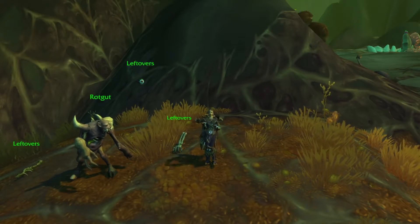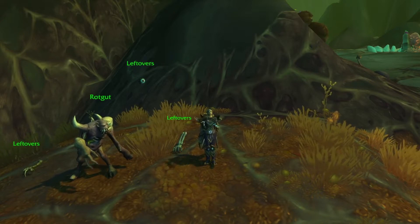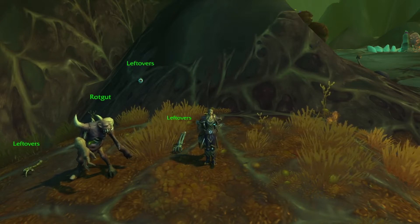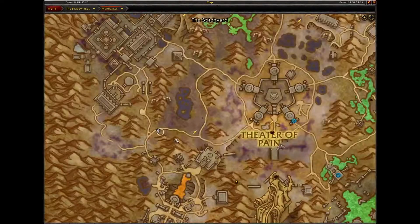Hello everyone, I'm DragonsAfterDark, and today we'll be going over the extra pieces fight against Rotgut in Maldraxxus. Rotgut can be found on the left side of the road west of the Spearhead flight path. As always, the coordinates to this fight and the Wowhead link will be in the description, while the Rematch string and TDScript will be in the pinned comment.